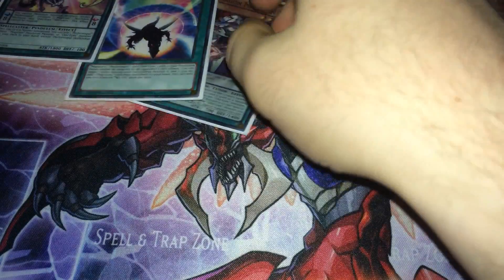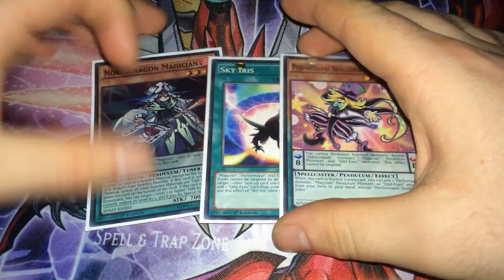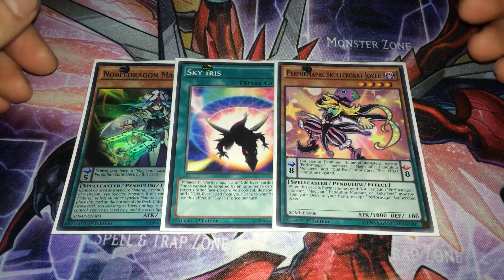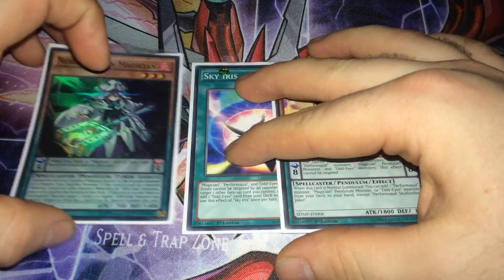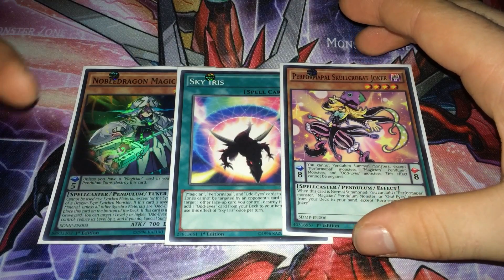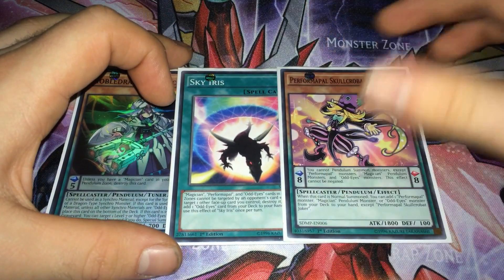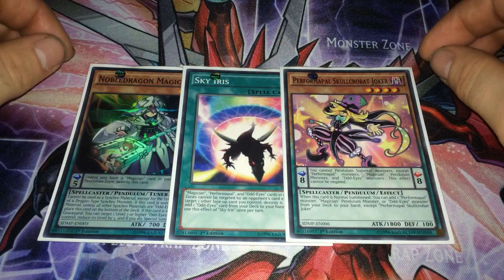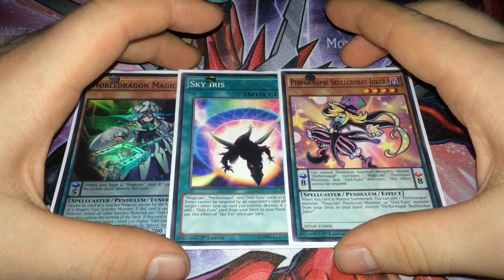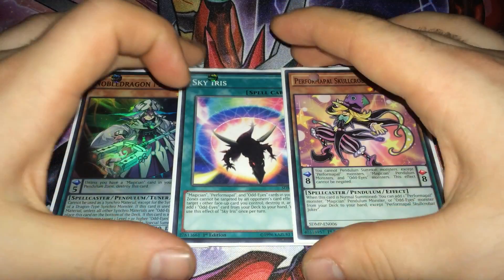For the combo you only need three cards in hand. Two of them are searchable and one you'll need to draw. This is why I want to add another copy — to improve the chances of drawing into it. The combo is very easy to set up; the only thing that is hard to get is Performapal Skullcrobat Joker. Noble Dragon Magician is easy to get to the graveyard with Iris Magician, which recently came out — you can get it to the pendulum zone, destroy it, and it's in your graveyard easily.